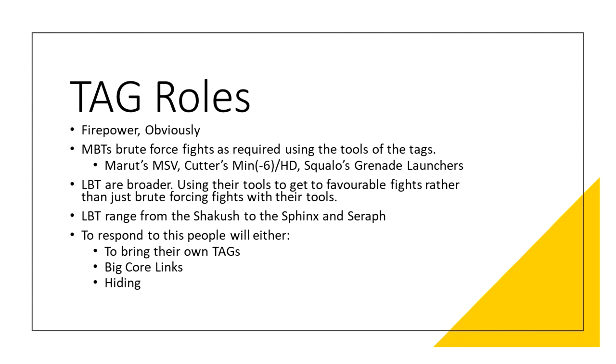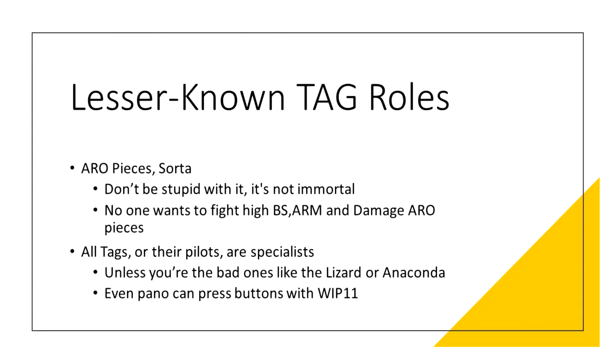Really it's a roundabout way to say TAGs are big bots that can look somewhat after themselves. There are a lot of weaknesses, but overall don't be precious with TAGs — they're here to be loud, proud and in charge. People will respond to TAGs in three ways: their own TAG, a strong core linked ARO piece to slow you down, or null deployment. Those last two benefit the TAG the most since we can move our list around a linked ARO piece on a good table and we can act with impunity to some extent when our opponent null deploys.